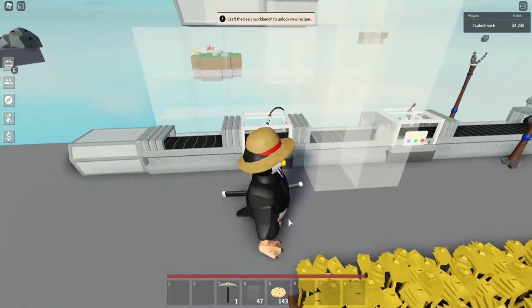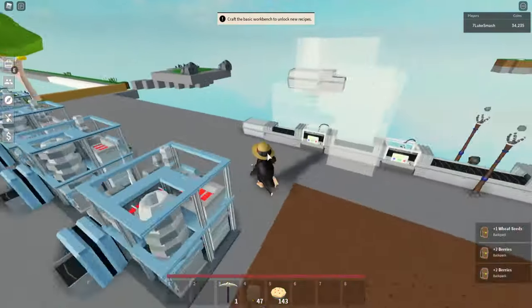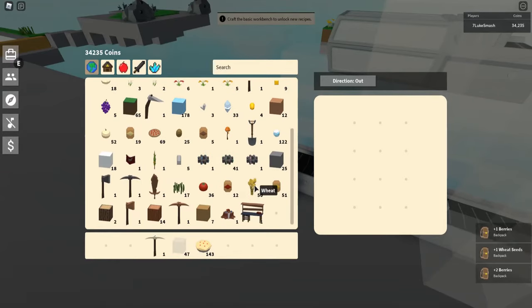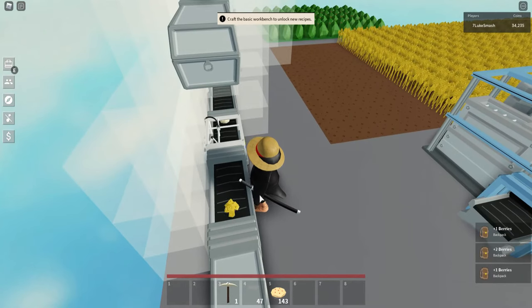The machine is now completed. Let me show you how it works. First, you collect some wheat, then you collect some berries. Put the wheat in the bottom industrial chest. The wall is there because the wheat rolls to the side — if you don't have that wall, it'll fall off the conveyor.